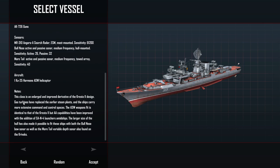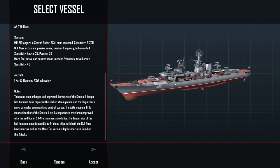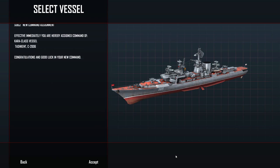We also have one KA-25 Hormone ASW helicopter, though I'm not sure we'll be able to use it - some ships seem bugged and the helicopter control panel isn't present. Regardless, the Kara class is an enlarged and improved derivative of the Kresta 2 design. Gas turbines have replaced the earlier steam plants with more extensive command and control spaces. The ASW weapons fit is identical to the Kresta 2, but AA capabilities have been improved. It also fits both the bullnose bow sonar and the mare-tail variable depth sonar - the toad array, basically.